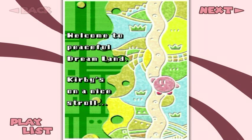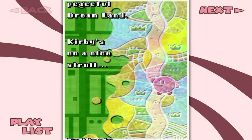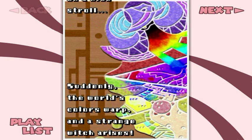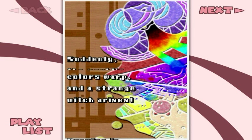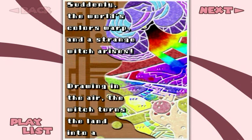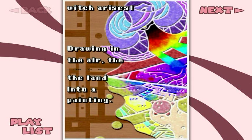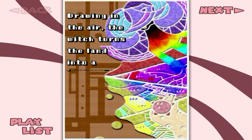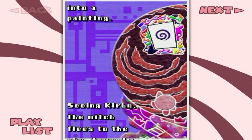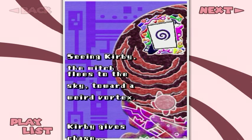Kirby's on a nice stroll! That happens a lot, doesn't it? Who doesn't like a nice stroll, though? Suddenly, the world's colors warp and a strange witch arises! The witch turns the land into a painting! Oh no! What can we do about that? It's devastation all over! Seeing Kirby, the witch flees to the sky toward a weird vortex.